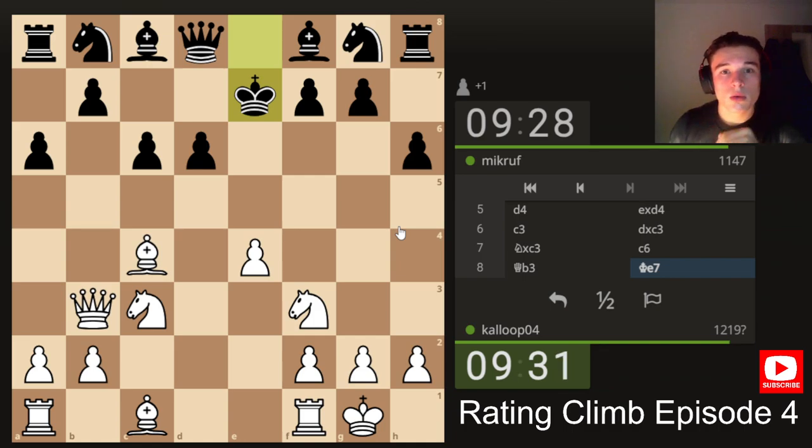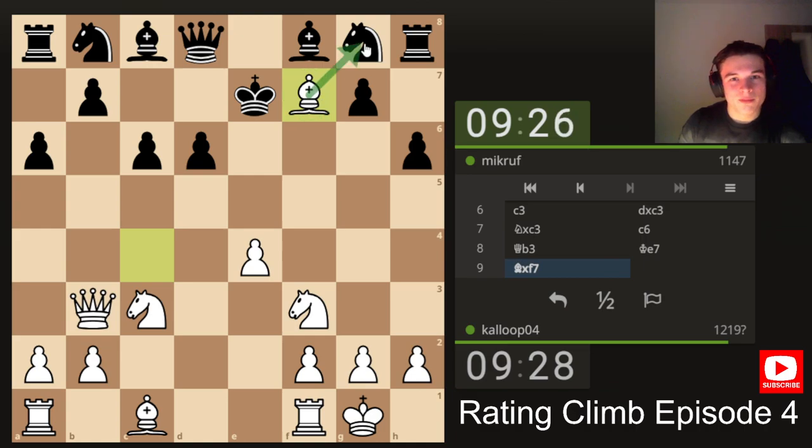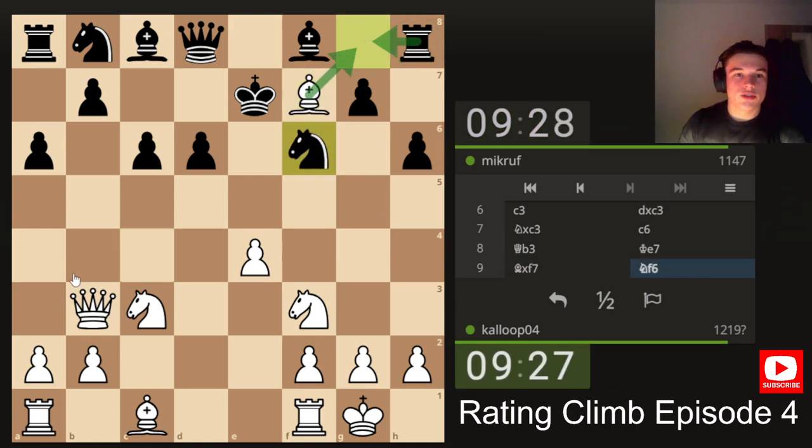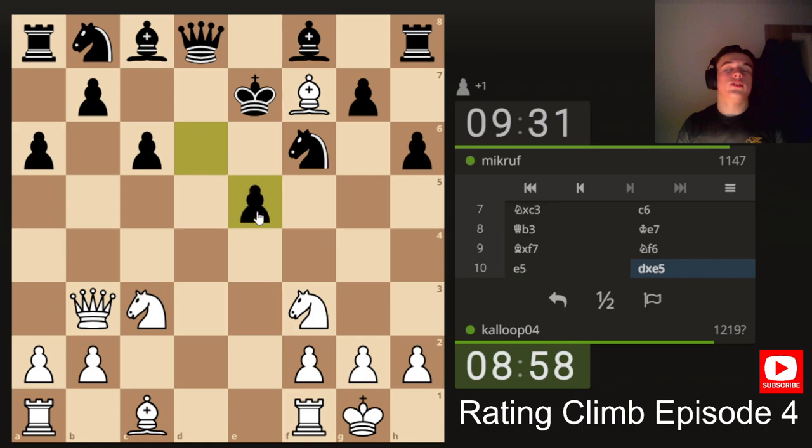We'll take the pawn. We're threatening the knight, because if rook takes, queen takes. And here I think the obvious move is e5. Why is that obvious? Because our opponent's king is in the center. If we play e5, we force either his pawn to capture or his knight to move somewhere, say d7. So e5, knight d7, because we're attacking it. And then we take a pawn. We're forcing the files to open up, and our rook can get involved on either the e or the d file. So e5 is a very obvious move.